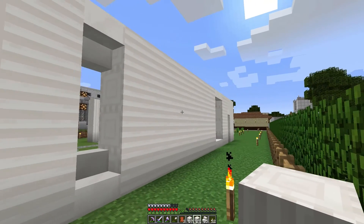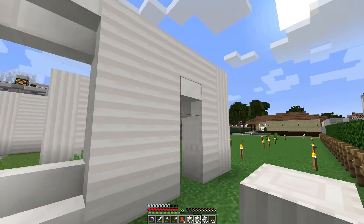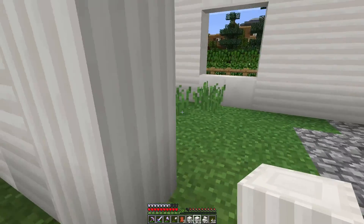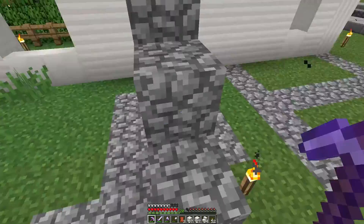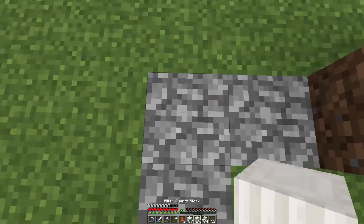We finished this back wall and I've got some more materials. I also put in an inverted stair right here to go into the garage. While I'm thinking about it, we'll put one right there to go out of the kitchen into the garage. Let's go ahead and put in this other corner over here and we'll just keep on building.